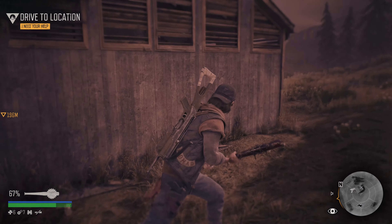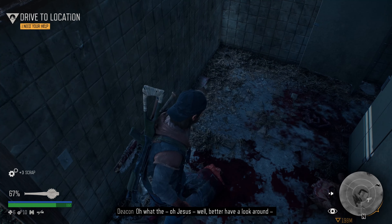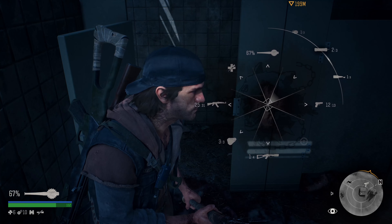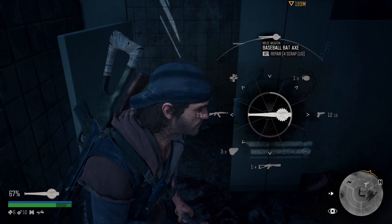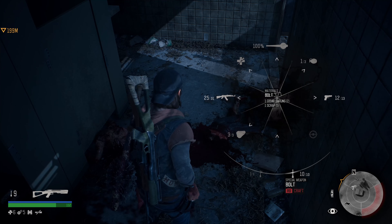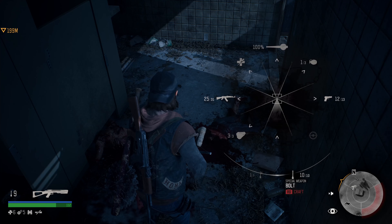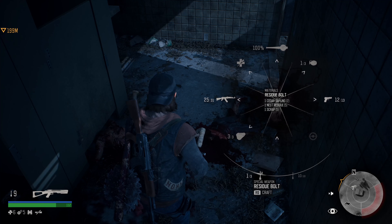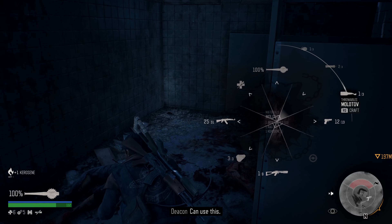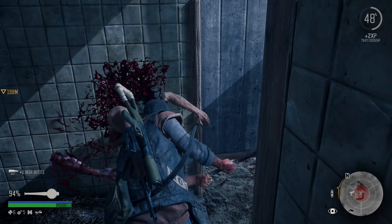There was meant to be something around here, so let's see if we can find a clue. Some extra scrap — that'll do. We have some bottles and things. We need more kerosene for Molotovs, so let's just repair our bat for now. Let's also make some extra bolts — we can salvage a few more things. We'll save our saplings for when we've finished those crossbow bolts. There's some kerosene — fantastic!